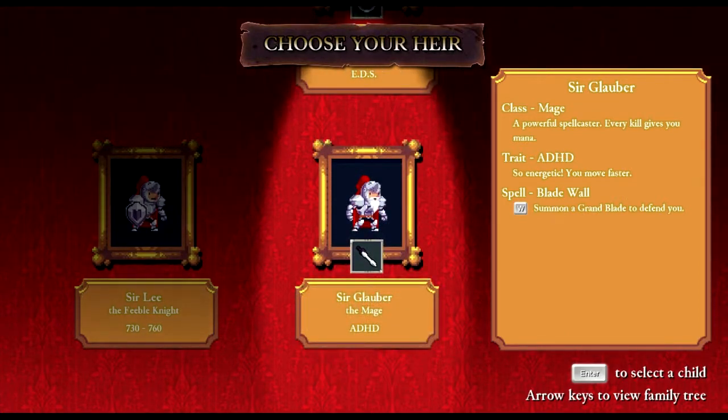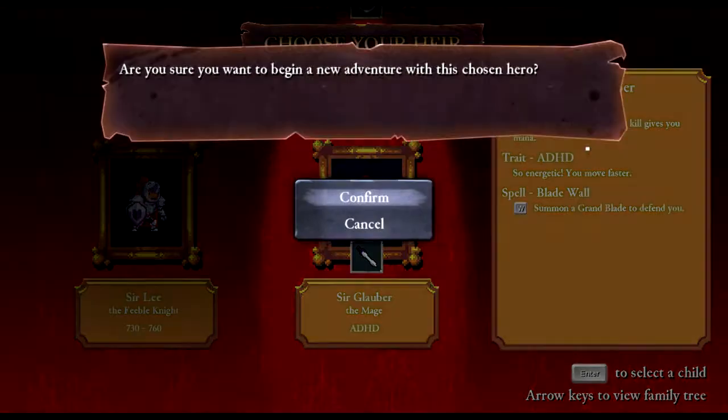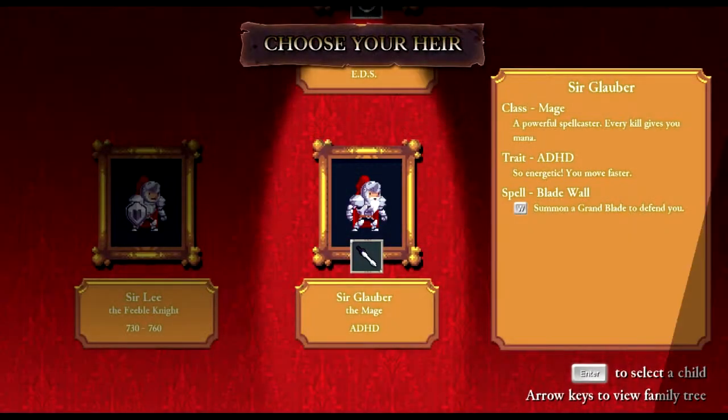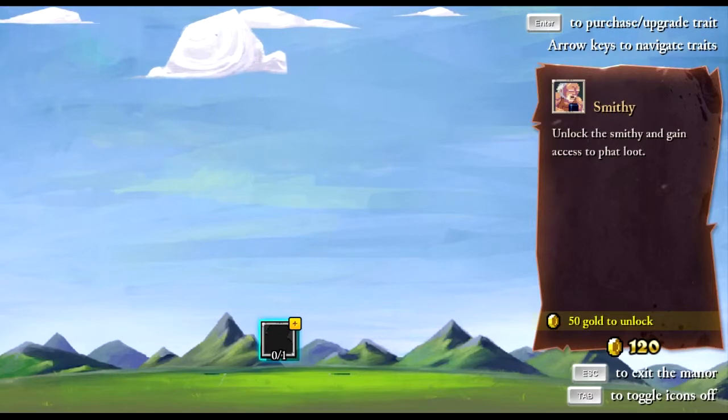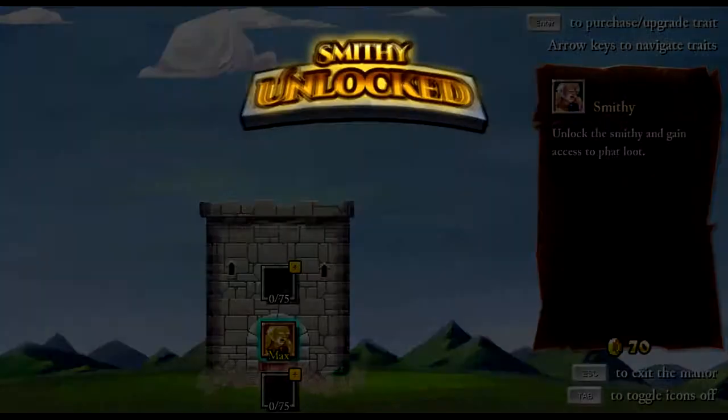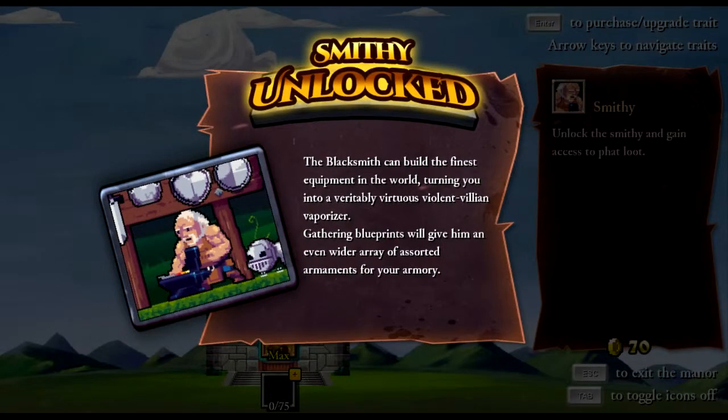I'll play with the ADHD one and see how that goes. One thing you can do is when you get gold in the game, you can upgrade your castle and unlock different things. For example, this is the blacksmith — they can make new armor and stuff for you.